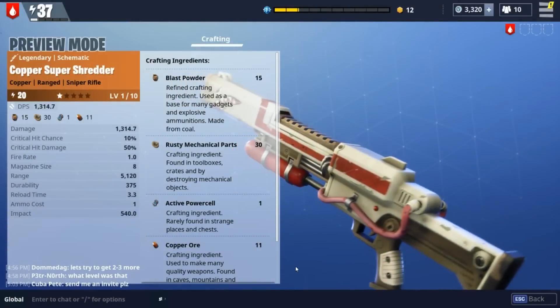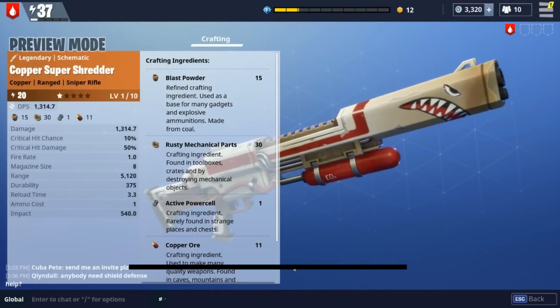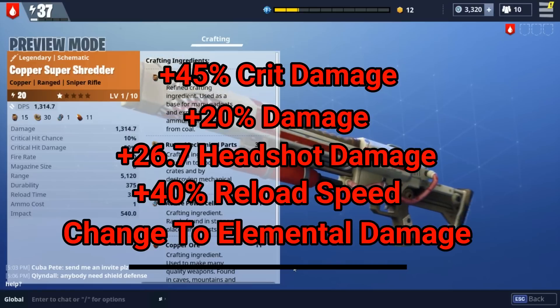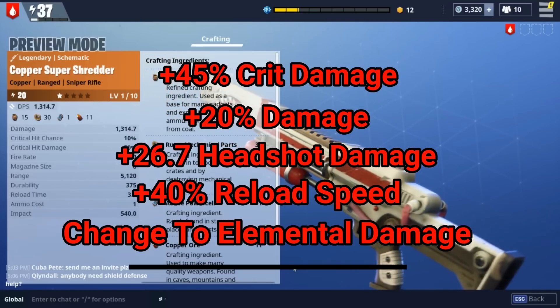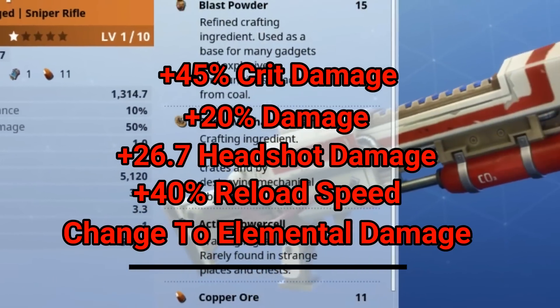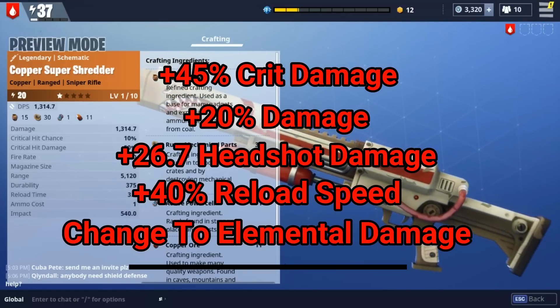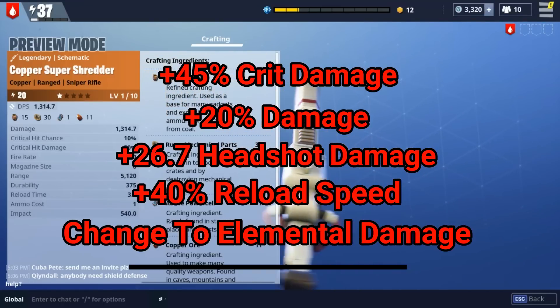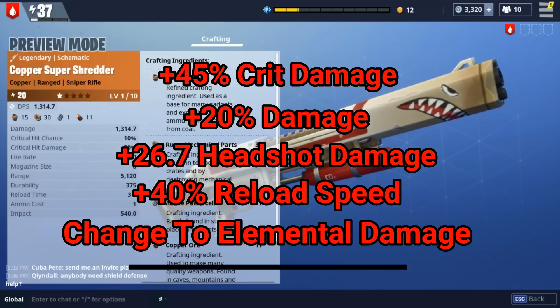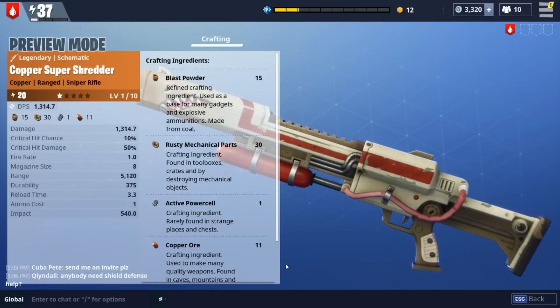First up in the next category, we have the Super Shredder, considered by many to be probably the best gun in the game. It does ridiculous damage up close and from afar — you can see on screen that its range is basically the same as the Night Lance. It's a sniper-shotgun hybrid, and alpha players have said that every single person in late-game alpha has one. No other gun does what it does: decent fire rate, tons of damage, and decent range.